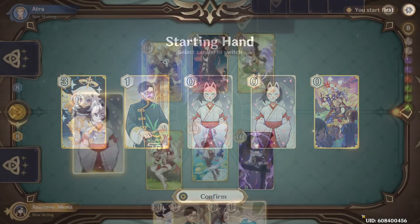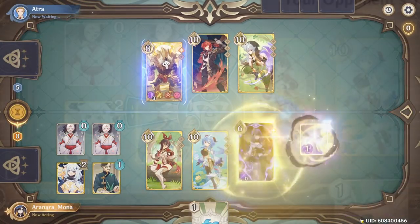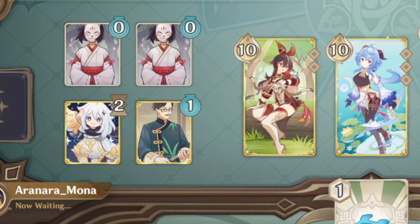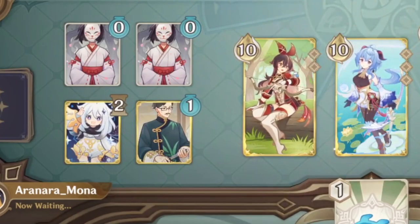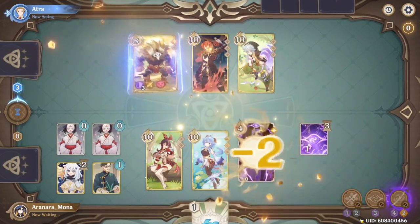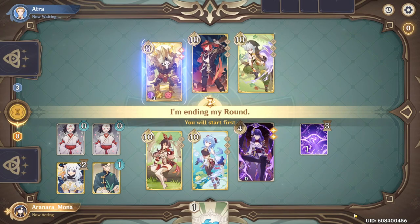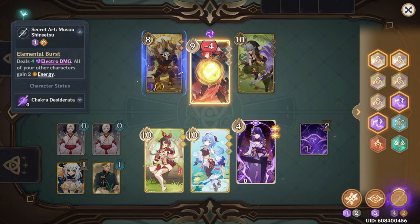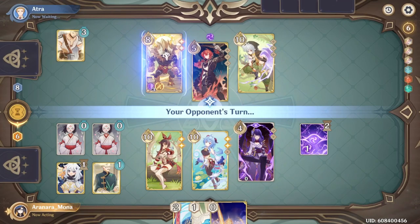The first turn goes fairly well — most of the ramp goes down, and Raiden can immediately burst on round 2. However, this instantly reveals an issue with support slots. The Hanachiyusato cards are necessary for cheaply getting out future artifacts and weapons, but they take up support slots until then, and now the treasure-seeking Seelie is left out, leaving us at one card with no real refueling options. While this could just be an issue with the chosen opening hand, it also shows that there are too many long-term support cards that'll end up bottlenecking the deck's development.